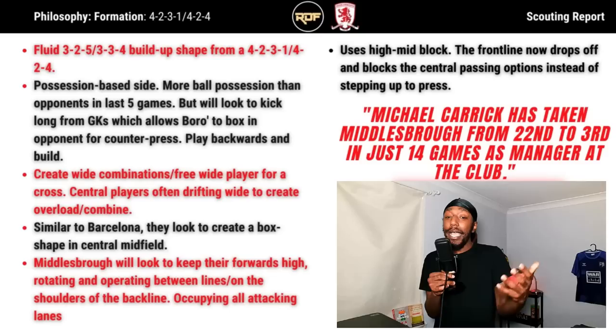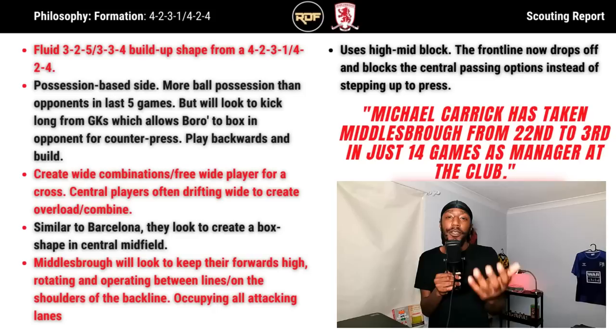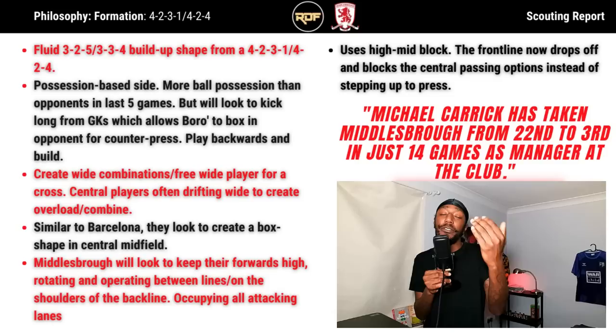Going back to the report: Middlesbrough look to keep their forwards high, rotating and operating between the lines and on the shoulders of the back line, occupying all the attacking lanes — something similar to what we discuss when talking about Pep Guardiola's tactics. Lastly, Middlesbrough will look to use a mid-to-high block. When the opposition goalkeeper is playing out, Middlesbrough adopt a high pressing shape, but as opponents build up, they drop into a mid-block, cutting off the central passing lanes with the attackers working really hard.